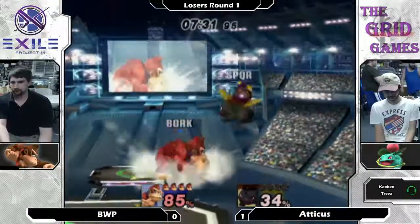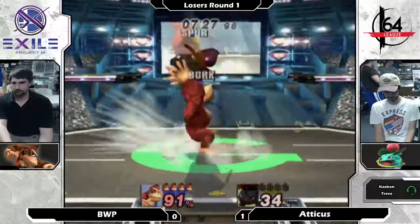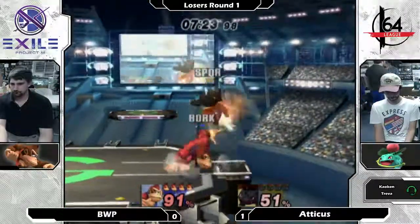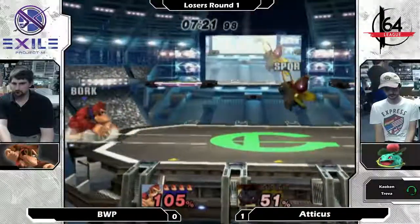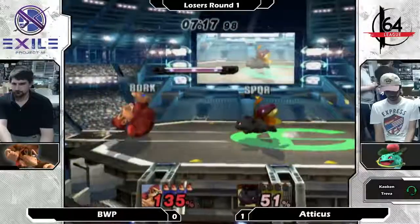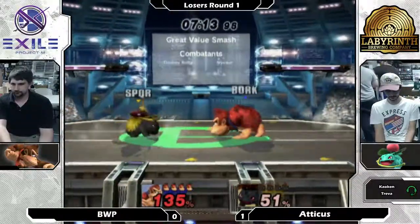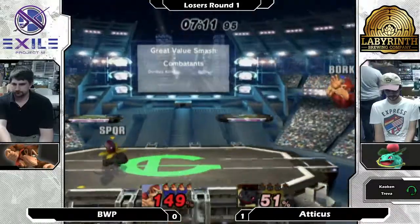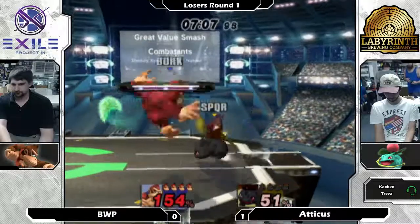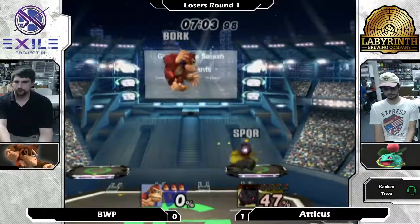I feel like DK, once you get close, he can win out with fast jabs — look at that. I was expecting to see some up-air chains, but I'm not sure that doesn't work on Ivysaur. Or he might be scared of the down air, to get punished for it. I feel like Ivysaur is at a good weight where you can keep carrying him — almost like a medium weight, close to a semi-fast faller.